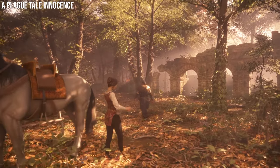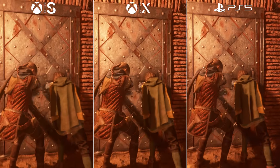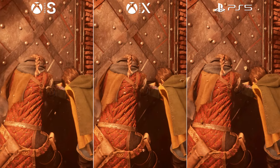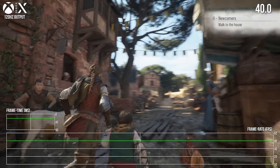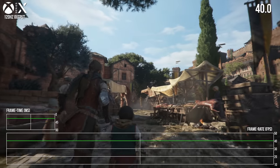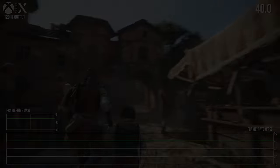Just how does the game improve its tech over the original A Plague Tale Innocence? How do PS5, Series X and S all compare visually? And do they each deliver the game at a solid 30fps? Or better yet, if we output each console at 120Hz — which enables a 40fps cap — are PS5, Series X and S up to the task at a higher 40fps target? Let's find out.